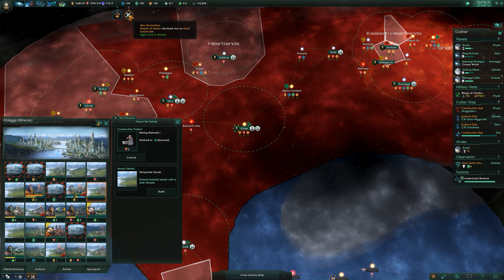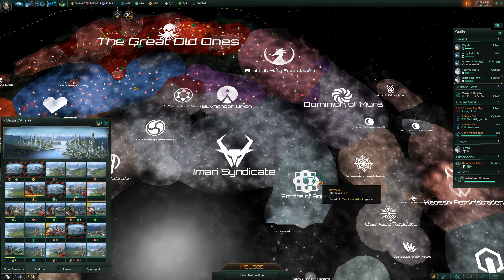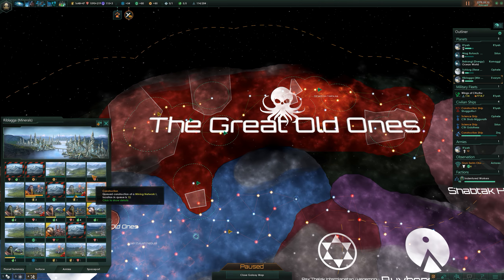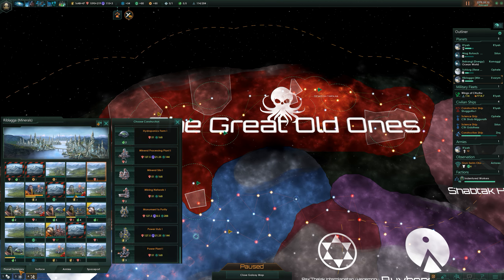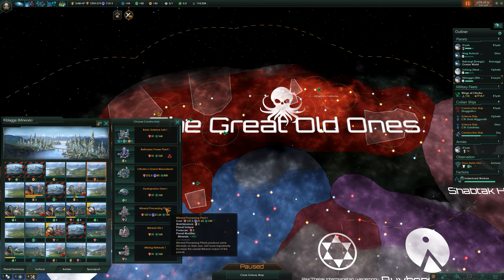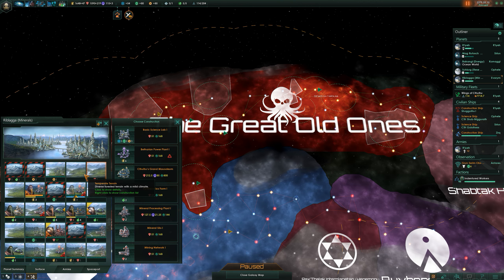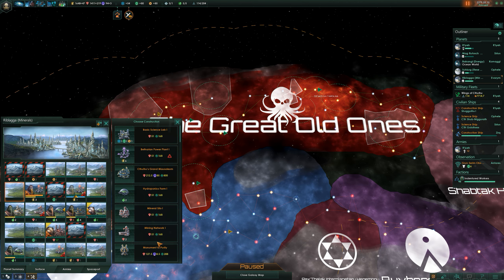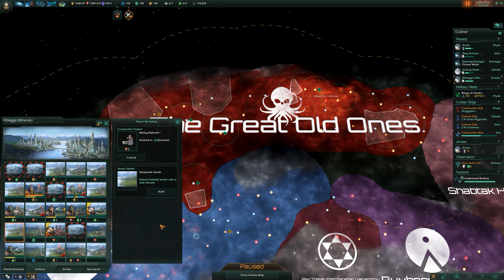The Empire of Adenir declared war on the Imari Syndicate — oh, that's interesting. I don't think their chances are particularly high. Build cost governor might have helped us here, but juggling them around it's not really worth it. A mineral processing plant might actually be a good idea — I don't think we have that already — so we're going to go with the mineral processing plant on this tile. More mining networks. Monumentary Purity — we might want that, although there are mostly going to be slaves on the planet. We're gonna put it on that mountain range.